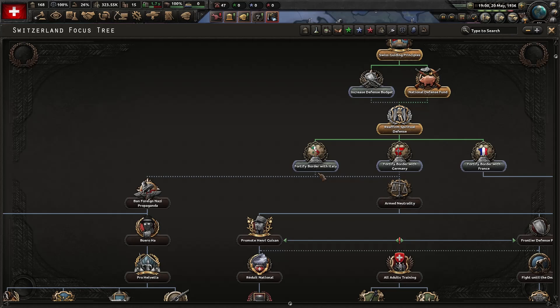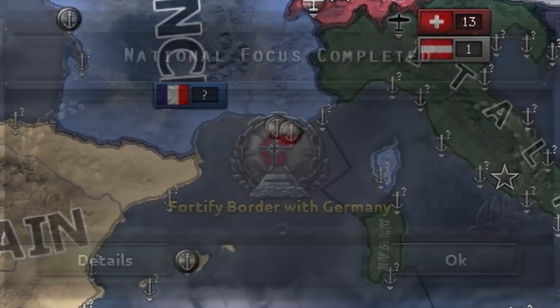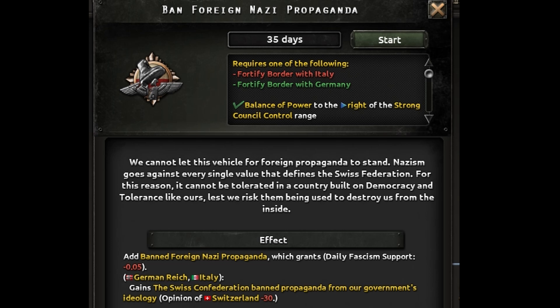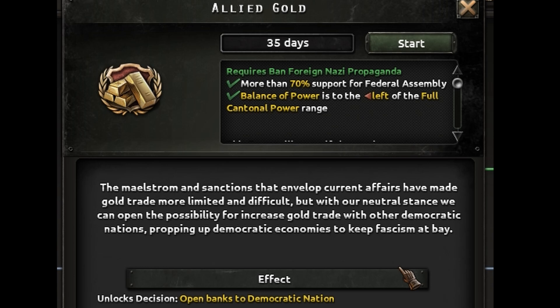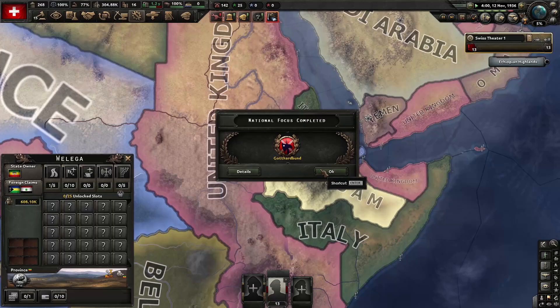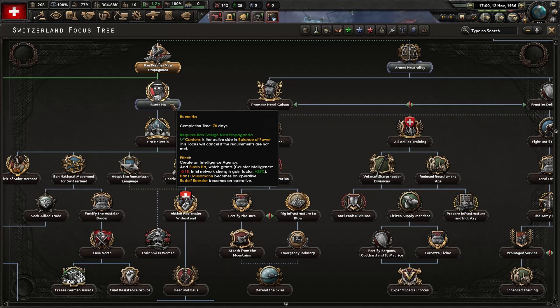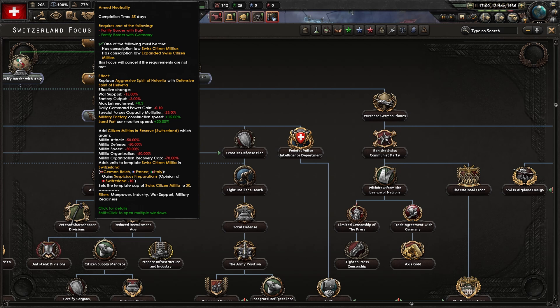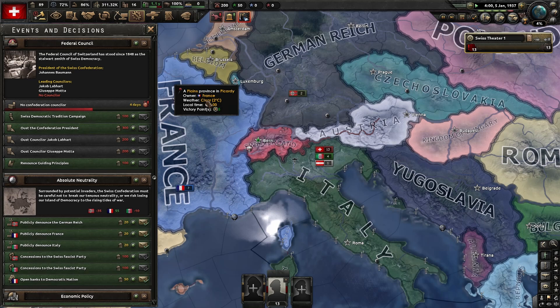Switzerland's focus tree is designed quite differently, where you can take focuses from other branches interchangeably to a certain extent. To get started, let's reinforce our border with those pesky Germans. Those same pesky Germans are also spreading dangerous propaganda to our people, so it's in our best interest to ban it. With the current economic situation, we could profit off some gold trade, especially with fellow democratic nations. The global political climate has become extremely dangerous — we can't remain on the sideline for long. It's time to unite and protect our cherished democracy by all means necessary. Something you'll see quite often in this focus tree is that if you take focuses in the wrong order, you're locked out — temporarily, or in the case of the army tree, forever, unless you want to go back to a neutral stance. So I guess we'll just fortify the border with Italy. And here is exactly the president system biting me, as I got a horrible advisor for not replacing him on time. Thanks, Paradox.